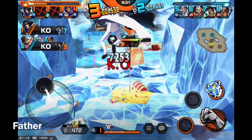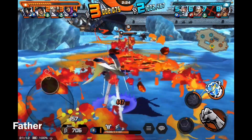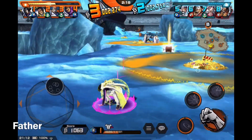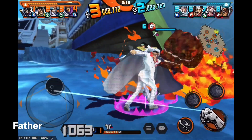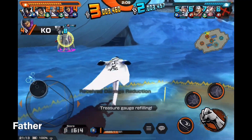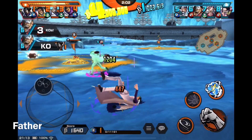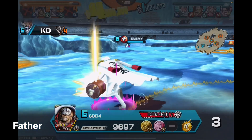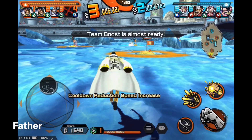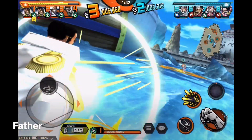Now I'm missing Akainu as an EX character. The missing EX characters were Akainu, Female Odin, and Luffy. Oh, and Sephir — now I remember. So I'm missing three. Stupid Akainu — he defeated my Aokiji. The missing ones are Akainu, Female Odin, and Luffy, but now I have Female Odin so that's one down.